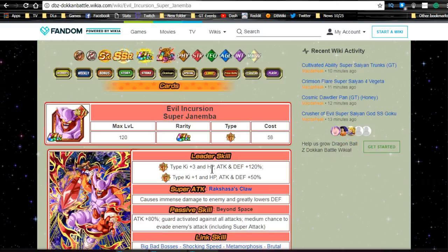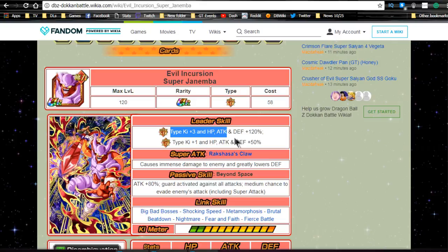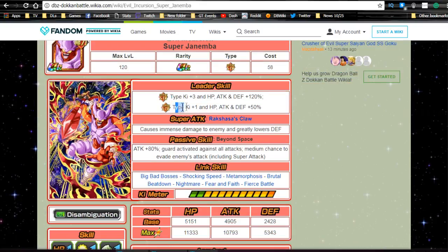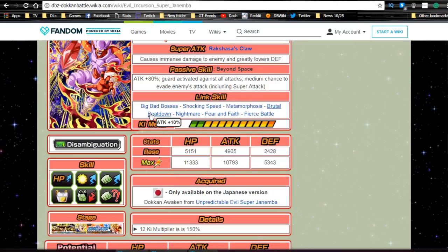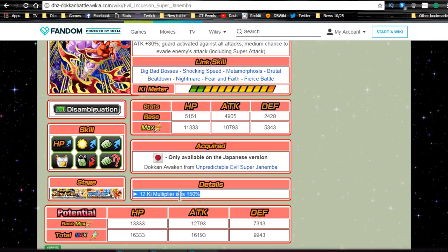'Evil Incursion' Super Janemba is his Dokkan form after 77 metals. Leader ability: Extreme Strength type Ki plus three, HP/ATK/DEF plus 120%. Super Strength type gets Ki plus one, HP/ATK/DEF plus 50%. His super attack 'Rakshasa's Claw' again causes immense damage and greatly lowers defense. Passive skill 'Beyond Space' is essentially the same except he gets an additional 10% on his attack. Link skills are the same, except he now gets Fierce Battle — really useful. That's 15 from Fierce Battle plus 10 from the passive, so 25 additional on his attack. He's very, very viable. Max stats are HP 11,333, ATK 10,793, DEF 5,343, with a 12 Ki multiplier of 150.